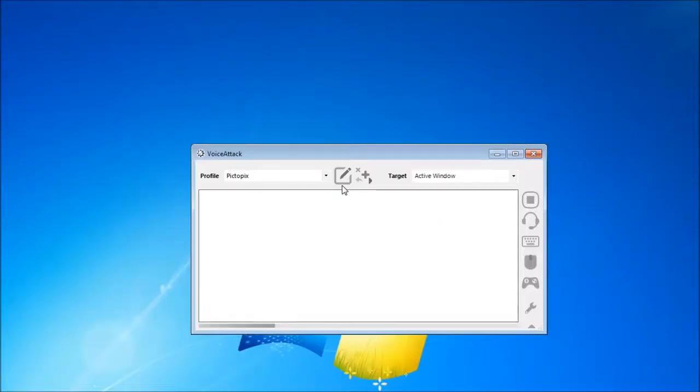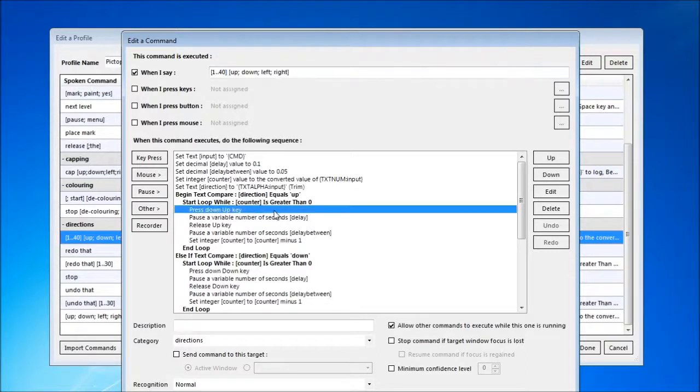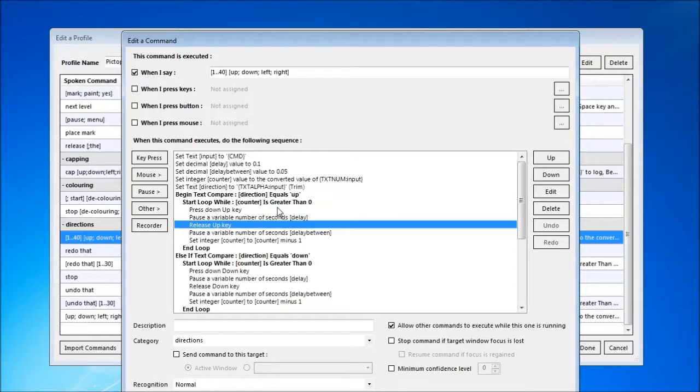I've been able to play this with VoiceBot and VoiceAttack. Cortana 3 would probably also work. Commands of the form Direction Number are essential for getting around these grids, and it's useful to have the symmetric commands Number Direction. Each of these presses the appropriate cursor key the stated number of times.